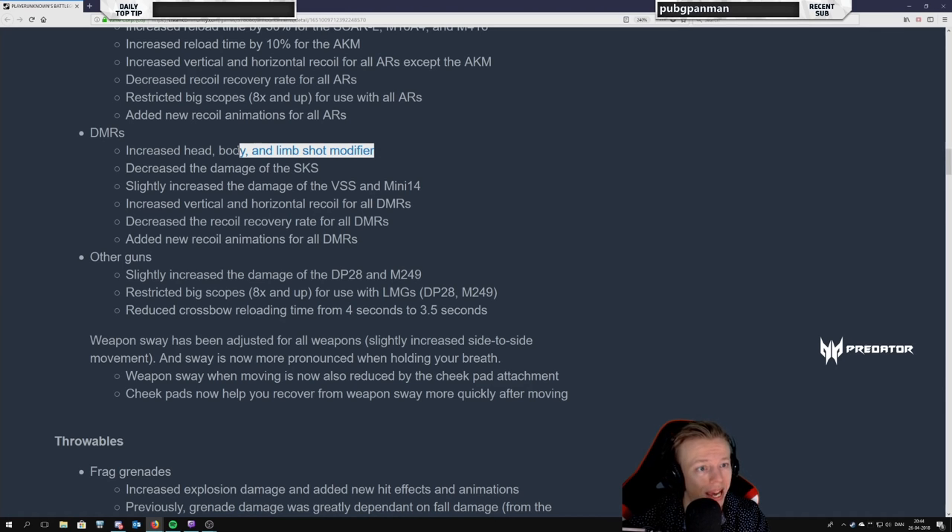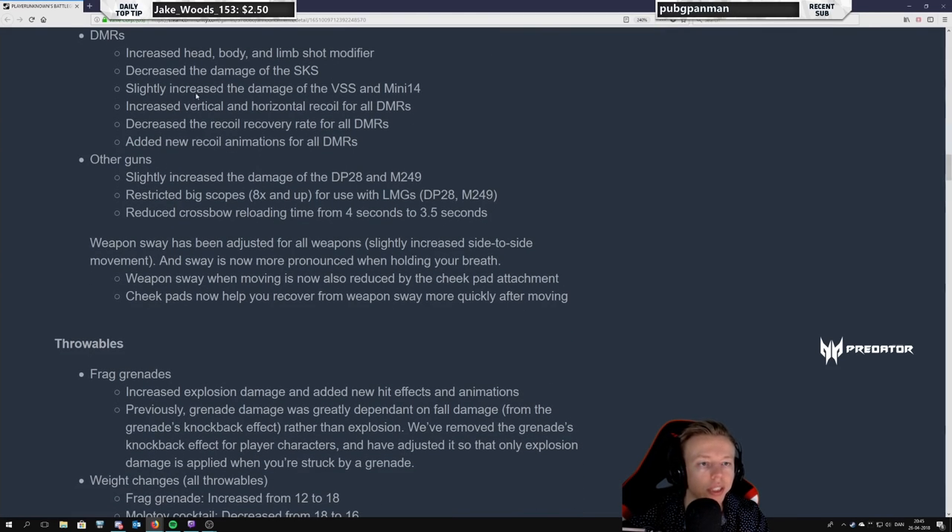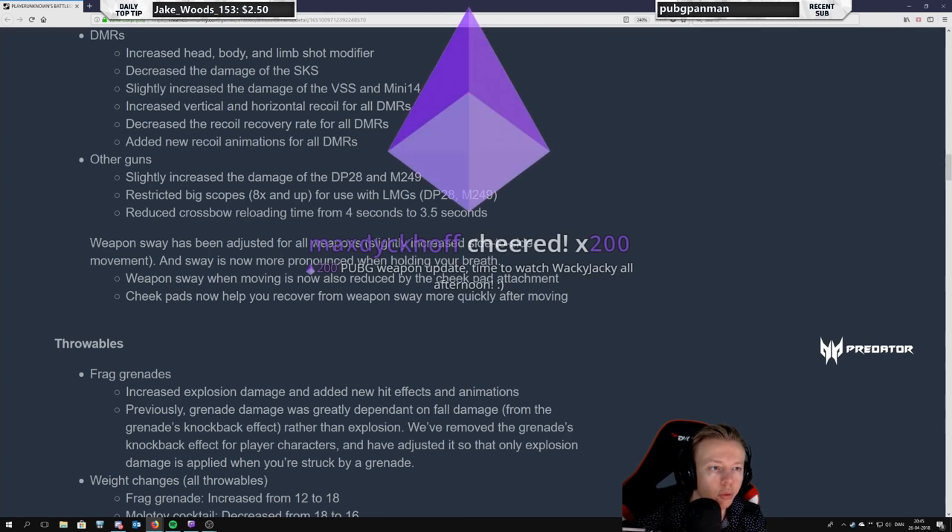Also good for the Mini 14 — it has huge issues in this game, it's so bad, and it needs more damage. So this is going to help a lot. You're going to get rewarded for hitting the head, rewarded for hitting the body, and not punished for hitting limbs. Good. Decrease the damage of the SKS slightly, increase the damage of the VSS and the Mini 14. Increase the vertical and horizontal recoil for all DMRs — that's a big hit for the Mini because it already has terrible horizontal recoil, and the SKS has terrible vertical recoil. We might see some mitigation using the grips. Decreased the recoil recovery rate for all DMRs.